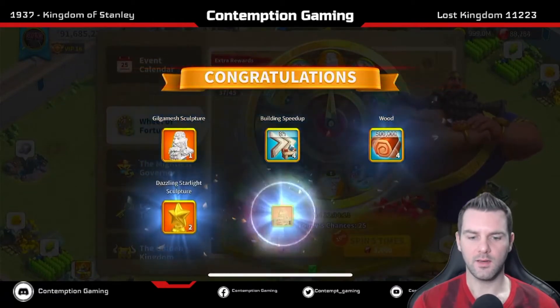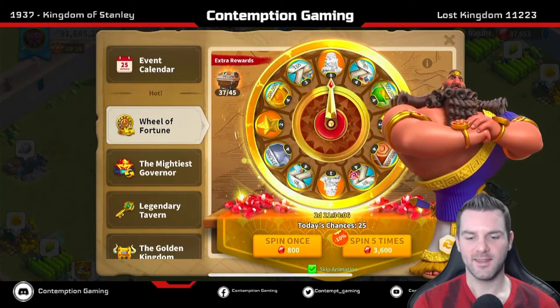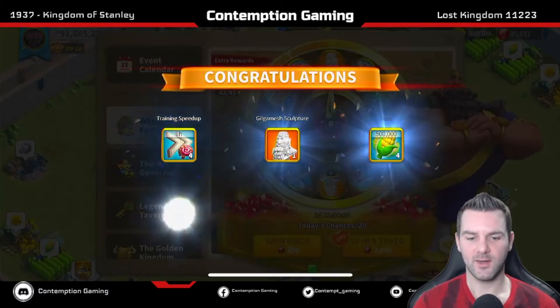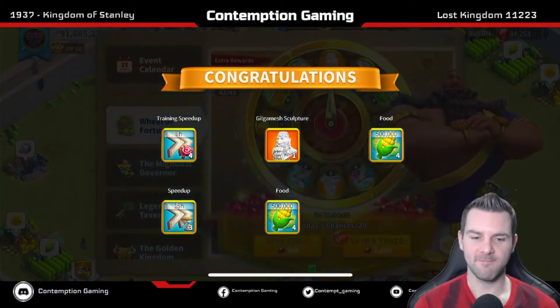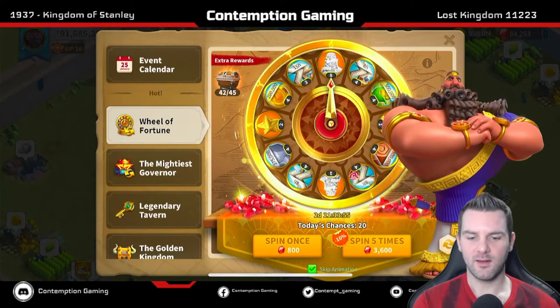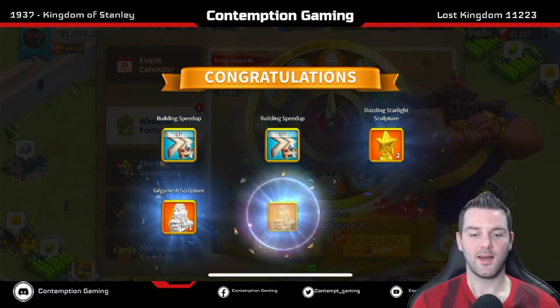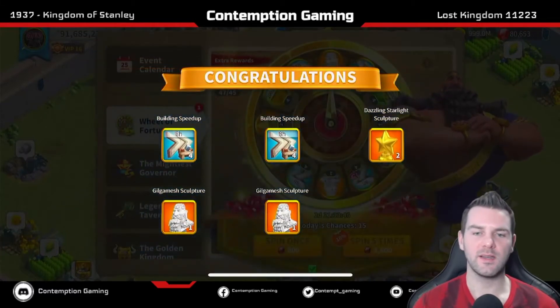Let's hit it again. 1, 2. Okay 2 is not bad. Really hoping for an 8, at least one 8. Let's see what we get. 1. Dang. Speed ups, good, but not that great. Son of a gun. All right, we got 4 more clicks of this — 20 spins in total for today's chances.